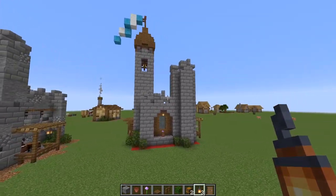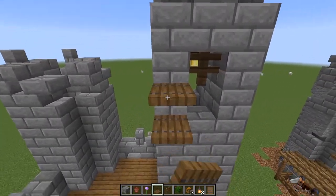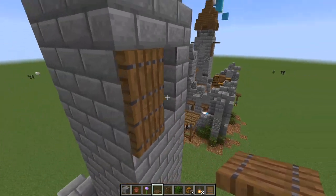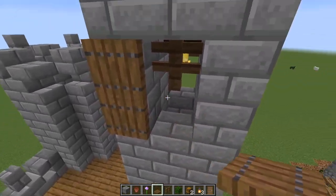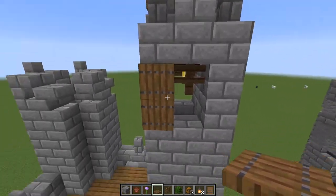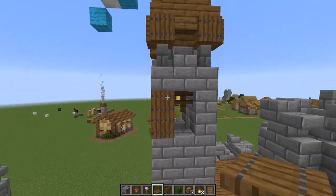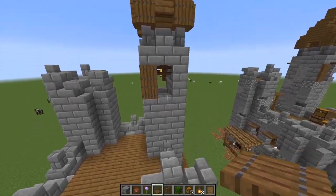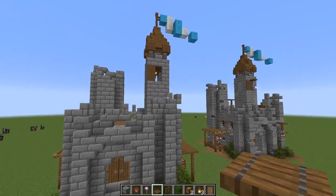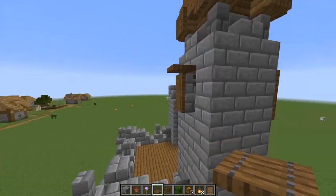Let's put a little flower pot and a lantern up there — you can already start to tell there's more life to this build. Here's a cool little trick: these trapdoors represent somebody swinging out a cover for this area — kind of like window shutters, meant to cover the window when closed. We're also going to throw a trapdoor at the top here so it's got a little bit of an overhang when it is open.